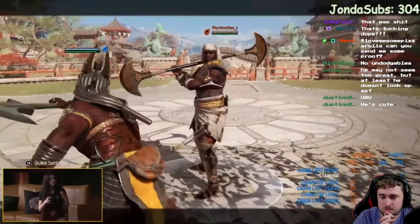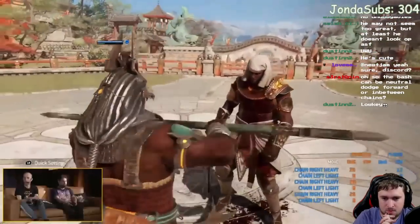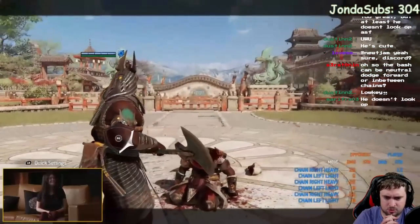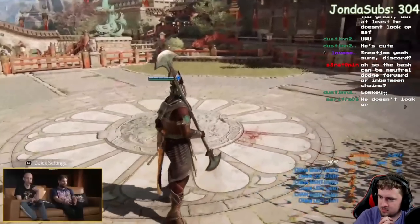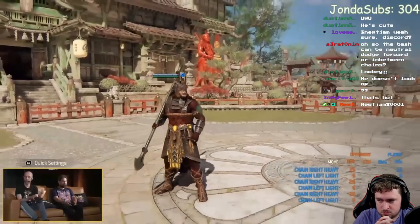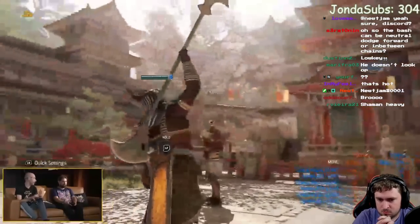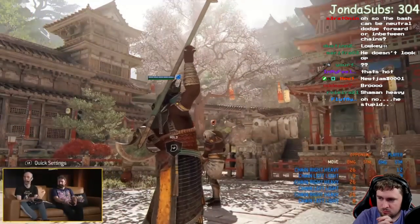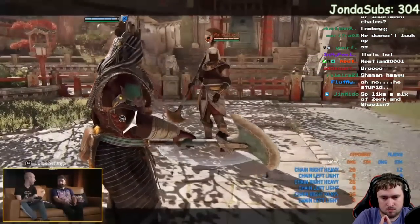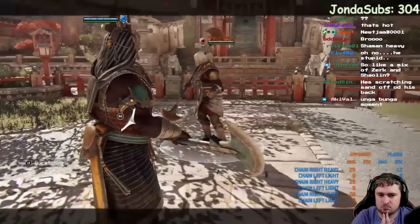In terms of transition from other heroes, it depends what you're used to. If you're used to big trajectory characters like Jormungandr or Gryphon, you'll naturally learn the group fight staff mode aspect. If you're used to characters that can nuke quickly — assassins or Berserker — you'll quickly learn the axe mode flow. Basically, each mode speaks to a different playstyle background.